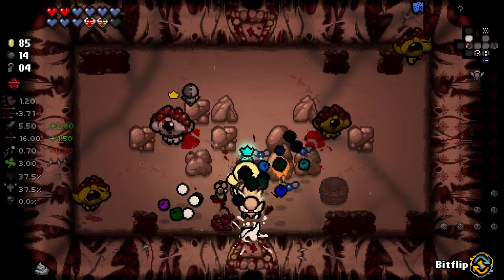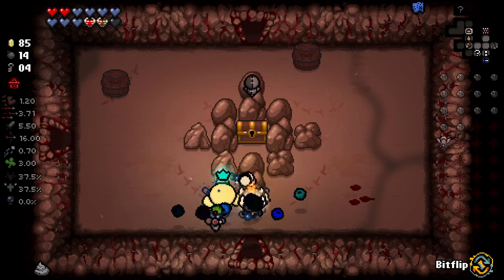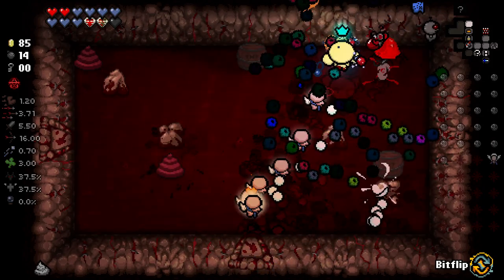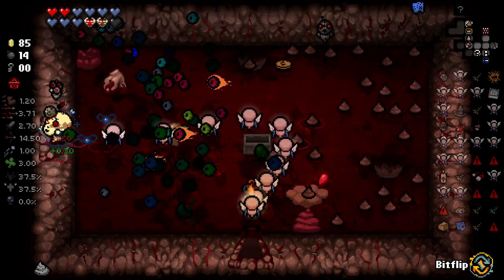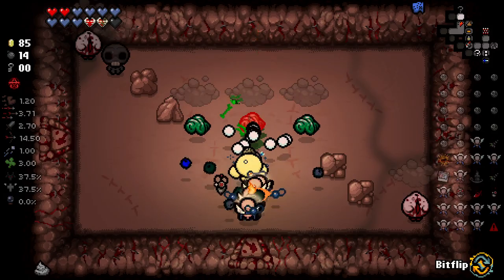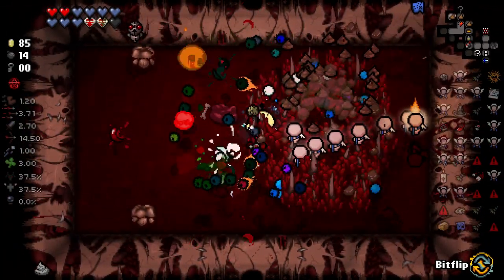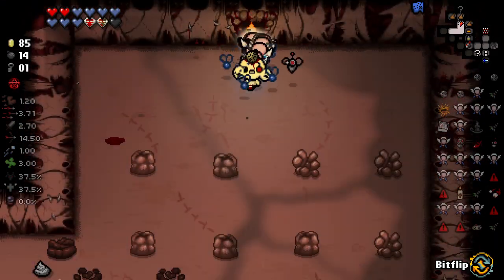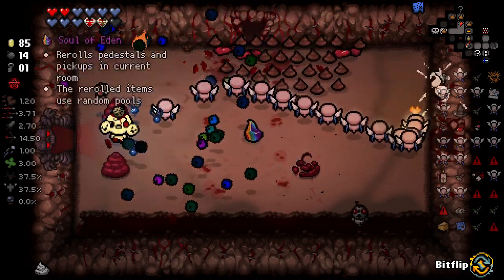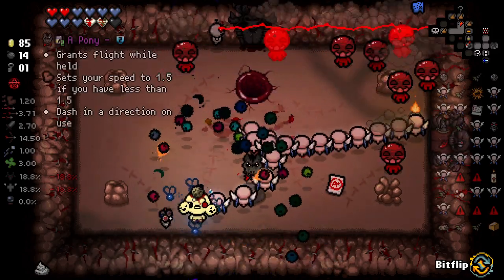So let's just take a look at our keys - we're at four now. We finished this room, we're still at four. Getting hit means we lose a lot of keys. Not that we can actually get hit properly - I don't take any damage when I get hit. I haven't for a while. I think I genuinely get nine free hits every floor, which essentially makes me near invincible. Seraphim army - go!